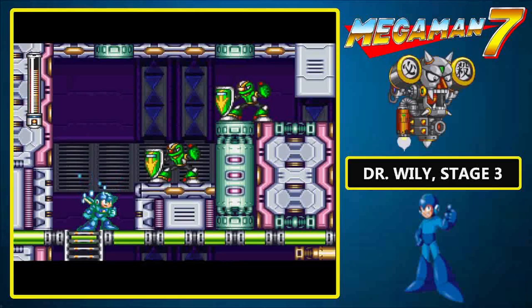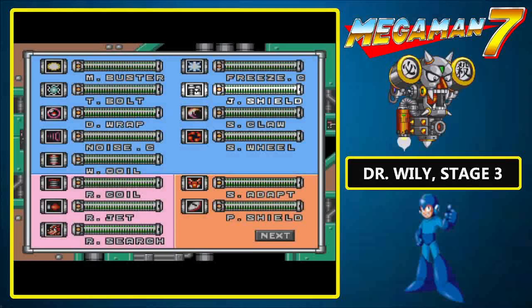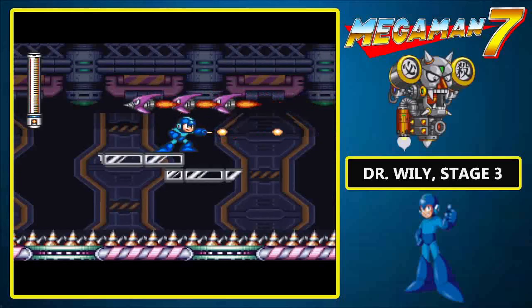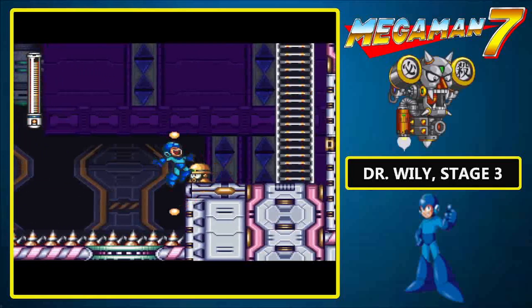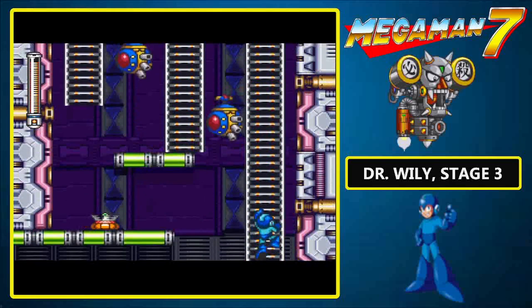Thankfully, they don't deal much damage. And two Sniper Joes — one was bad enough. Invisible platforms, my favorite, just like the ones in Cloud Man stage. But these are a lot tougher because the gaps are much wider, so it's very difficult to jump across them without taking damage. Because even if you avoid the death spikes, you'll probably land on a mat.